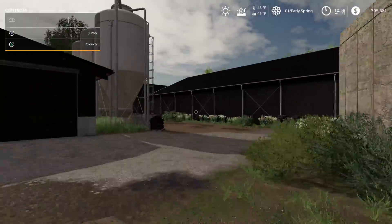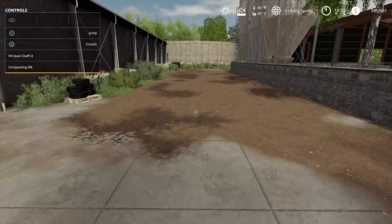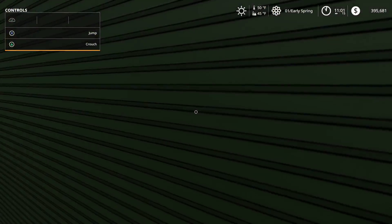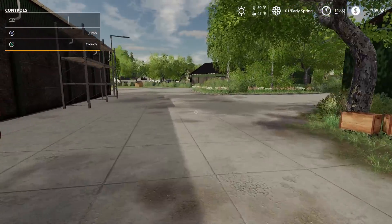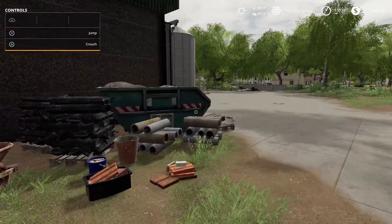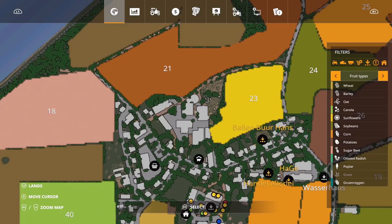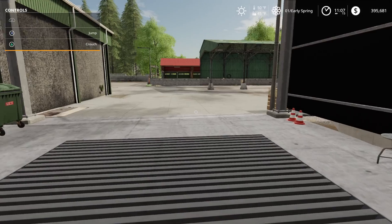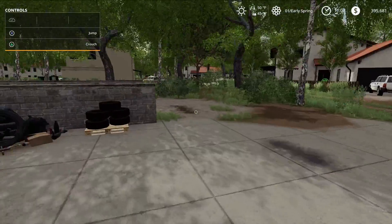Looks like there's a slurry pit for the pigs area, so hopefully this does get fixed. Here's your solids bunker right there — but those doors won't even open. I don't know if they're supposed to open, but they look like it. So this area you basically cannot use even if you own it. We got another tipping point right there — it has recognized that we own it. But yeah, the pig farm for some reason is not working.